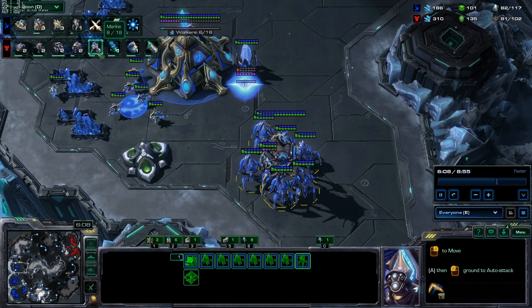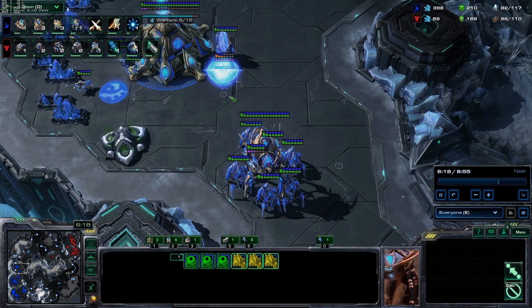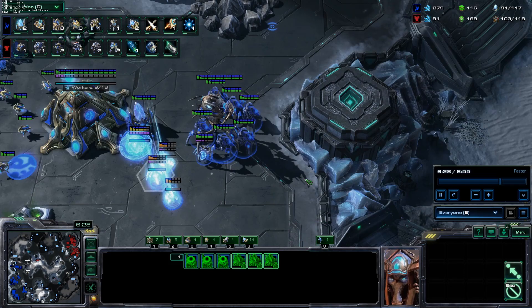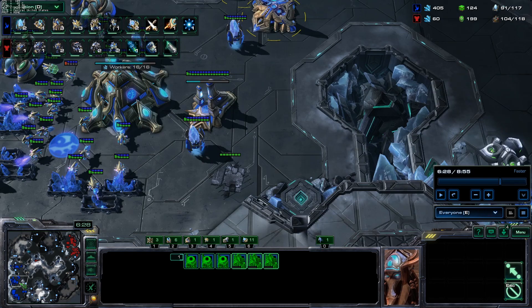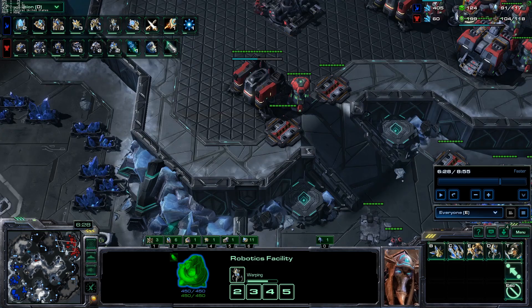We're getting plus one attack and adding three more gates for a total of six, which is a pretty good number to build a stalker composition. I want stalkers because I already have really good units against straight-up attacks, so I need to develop mobility at this phase to defend anything. I'll put my second colossus and some stalkers in the main, with a group of sentry stalkers on this side, so we can defend anything that comes at us.